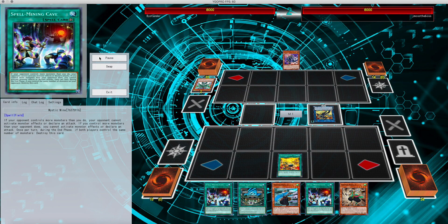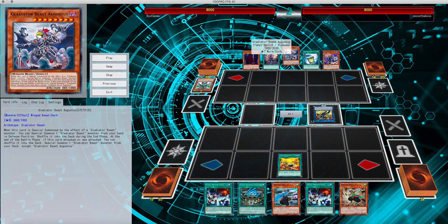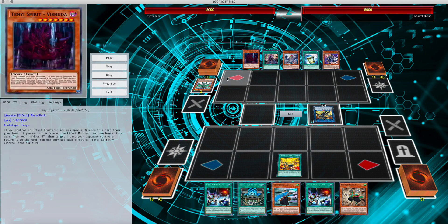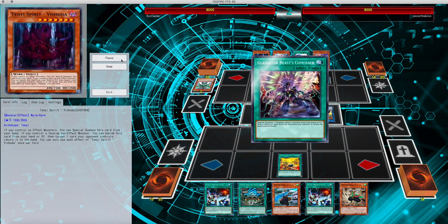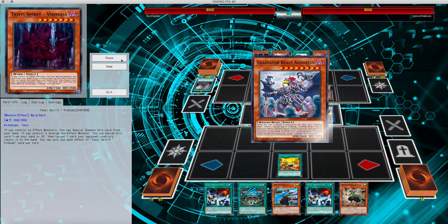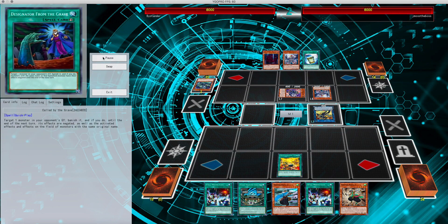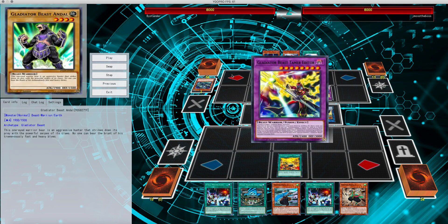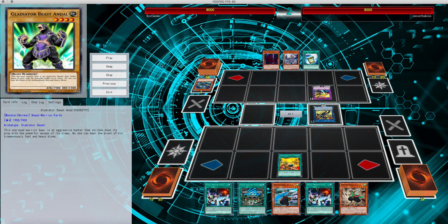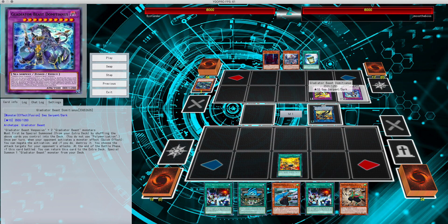Bestiari Vishuddha into Test Panther. Test Panther gets him the Gladiatrix. He's got Augustus in his hand, he's got Comeback, so he's going to use Comeback to bring back Bestiari. That's going to basically allow him to tag out into Augustus. Augustus brings out the Gladiatrix. He's sticking out — actually Fusion off — for Tamer Editor, which is going to then bring out Dominatus.